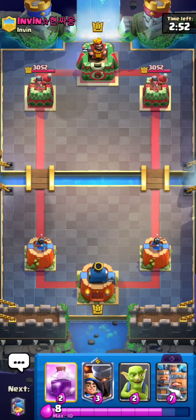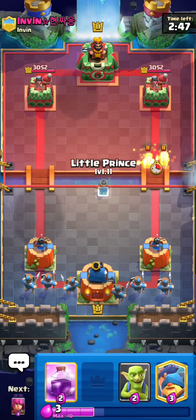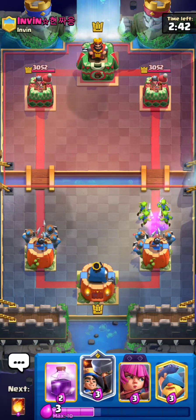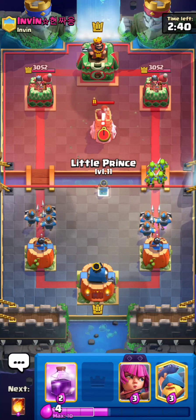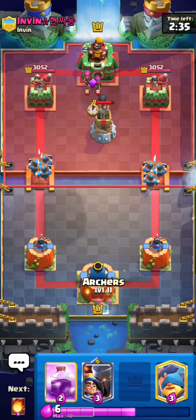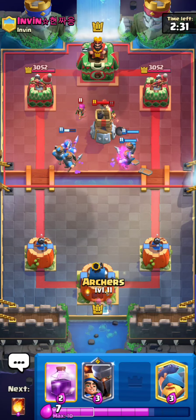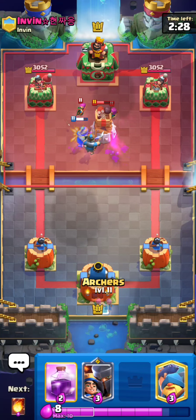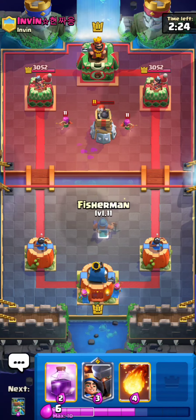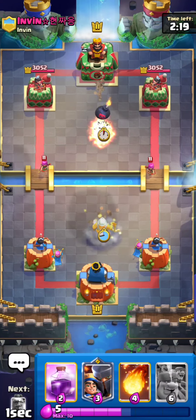Here's the next match. I'm going to go for some Recruits in the back because I get that free cycle — I get the free Recruits. I'm going to go for some Goblins right here, and that should be a pretty good defense. He's going for a Bomb Tower. I think right here I'm just going to reset a little bit. I don't really want to push with that. I wish I had a Fireball because I would Fireball that Bomb Tower plus the Archers, but unfortunately I do not have that in my hand. So I'm just going to split Archers in the back to get to my Evolved Archers.